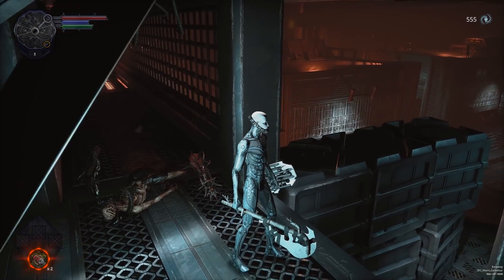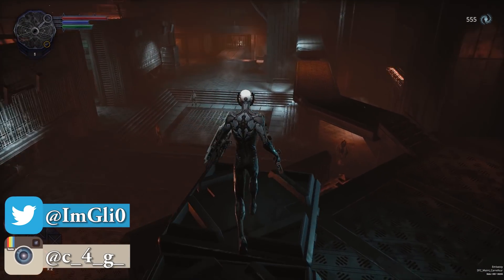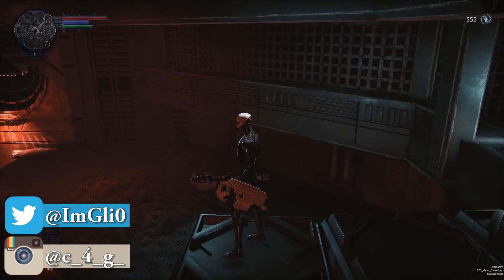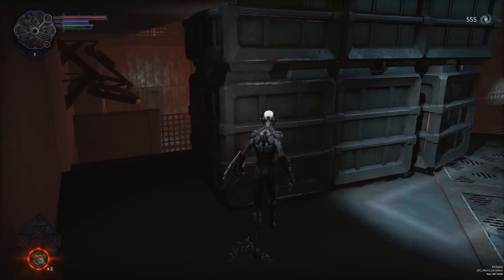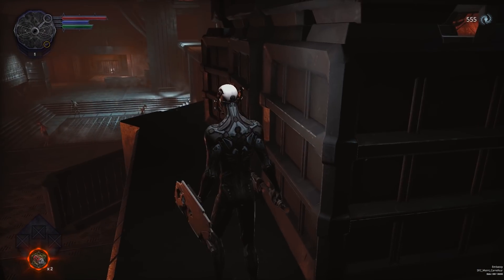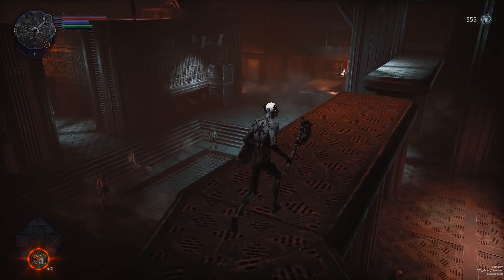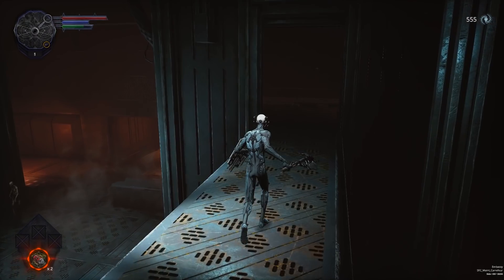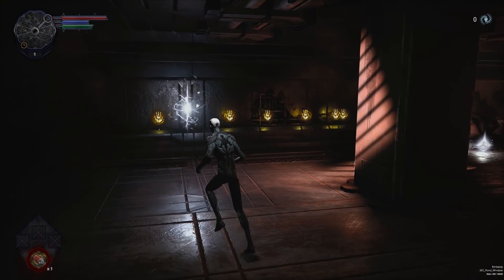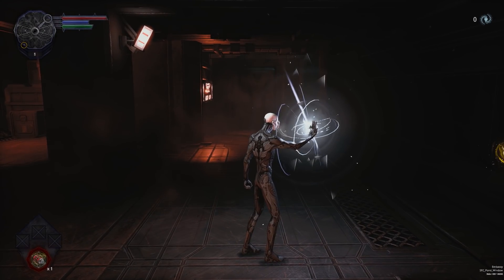One thing I have to point out about the controls is the dedicated jump button. I always hated how Souls-like games don't have a dedicated jump button for some odd reason. Well, in Hellpoint you can jump by pressing only one button. It feels a bit janky, but almost all RPGs struggle with jumping animations, so this is nothing new to me. Not long after you start the game, you will find a bridge, which basically works really similar to the bonfire in the Dark Souls series.